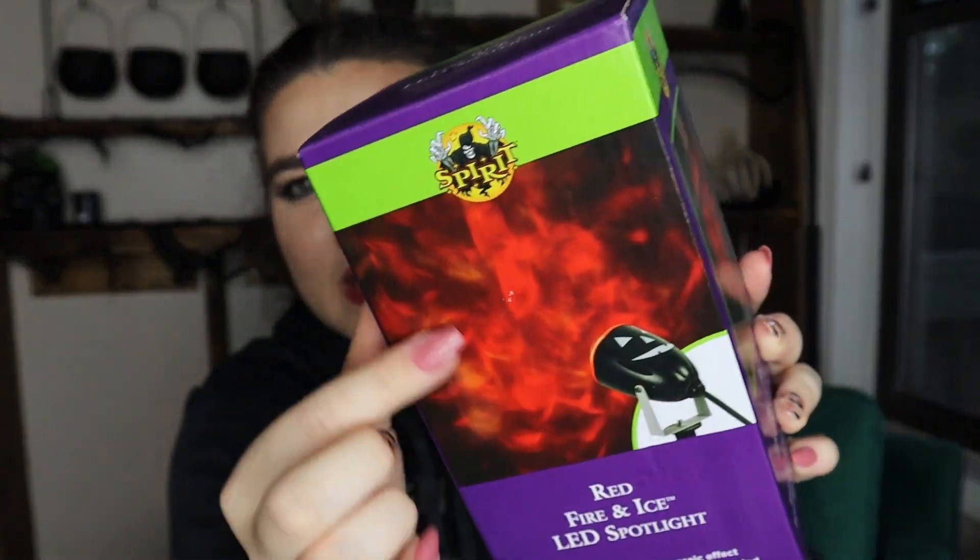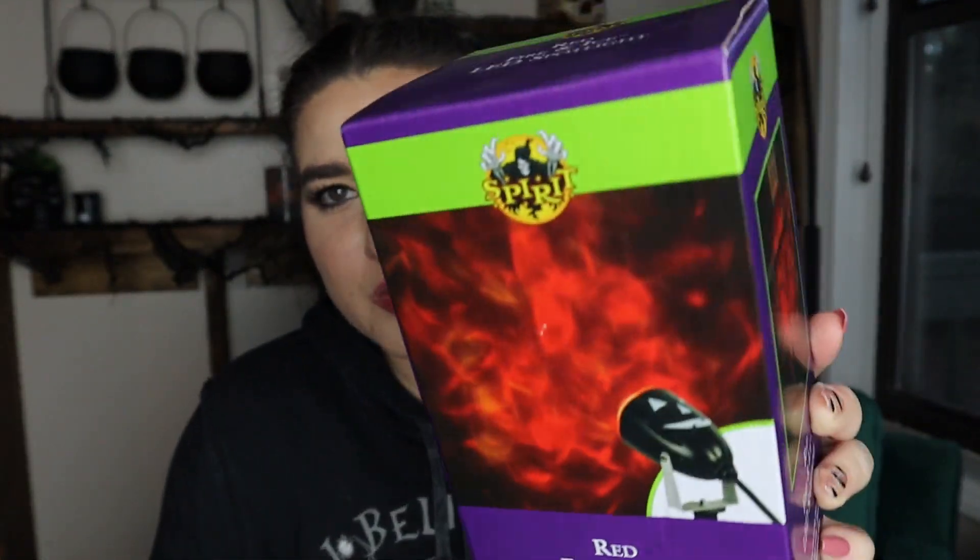Last thing I got from Spirit Halloween: I got the red fire and ice LED spotlight because I really need a spotlight on Jack. A red-orange tone to light him up was calling my name. I'll definitely have to put it up and see if it has the effect I'm hoping for — if it doesn't I'll use it somewhere else. This was $29.99, which feels kind of expensive, but it has this really cool red, orange, and yellow flamey look. I'm really excited to see how it actually looks on Jack.